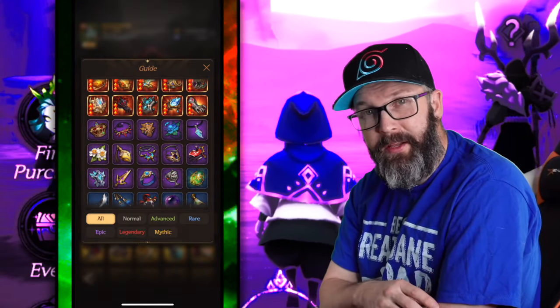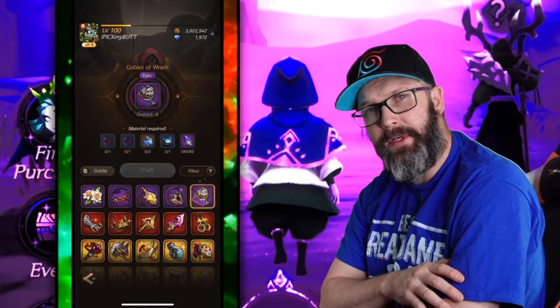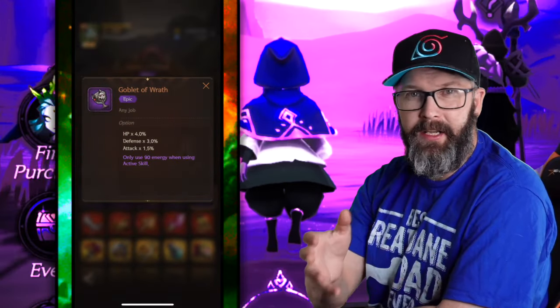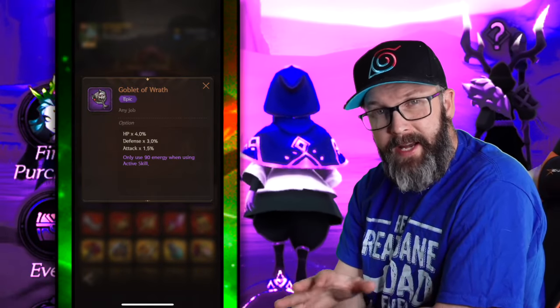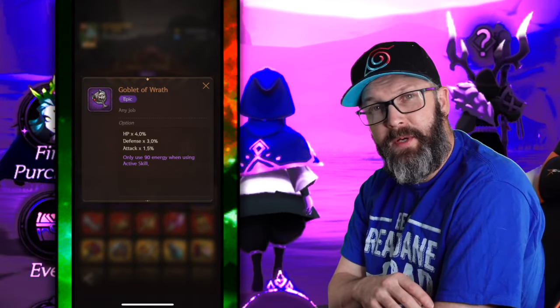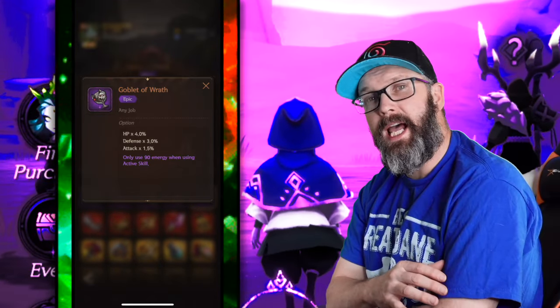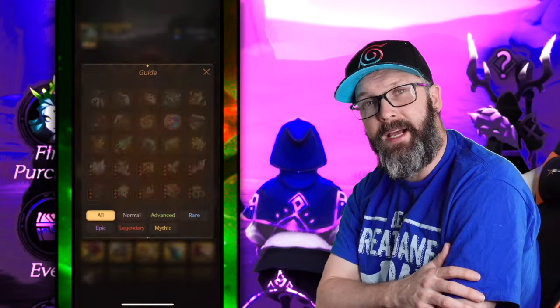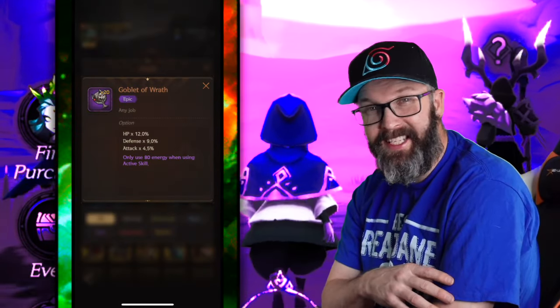The Goblet of Wrath can be thrown on any hero — you'll see it say 'any job' up there, where you'd normally see things like healer or dealer. When we don't have any levels behind this, it decreases our active energy from 100 to 90. But when we take it up to level 20, it drops down to 80. And since Blighter's actives only cost 80 energy, this was just perfect.